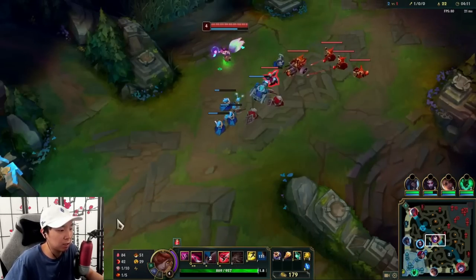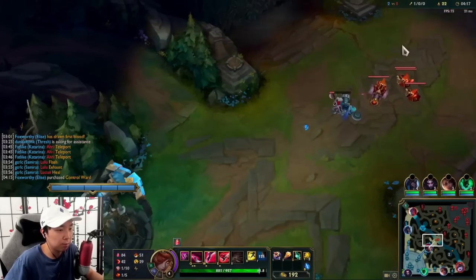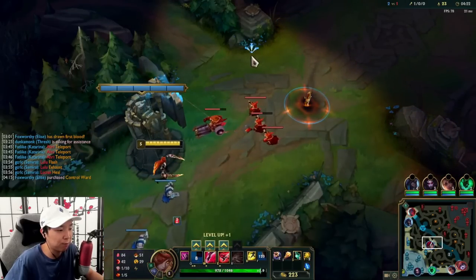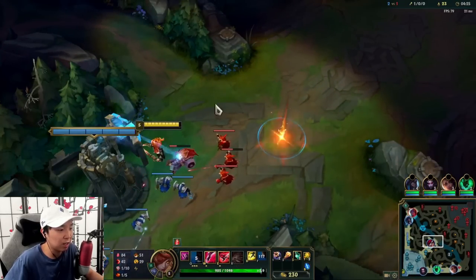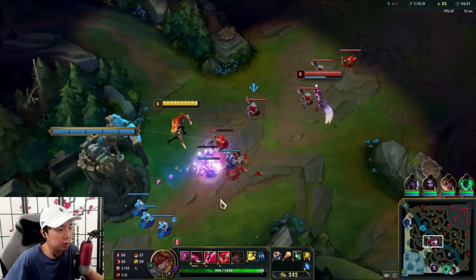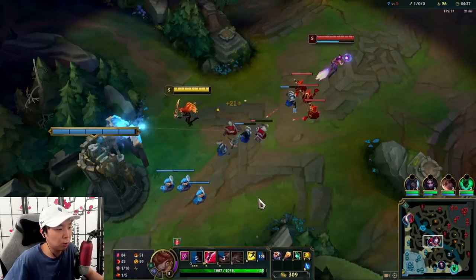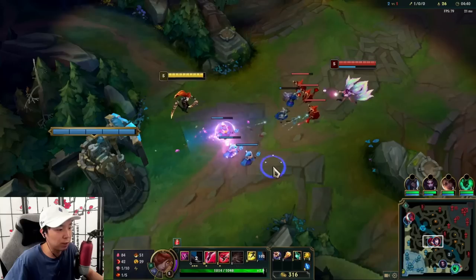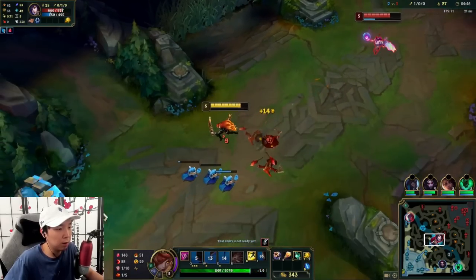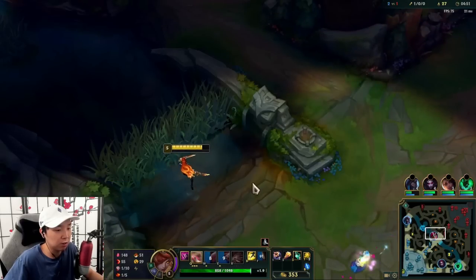We're almost level five, she is level four. Now when we set up our Q it actually has a pretty big range — we can set up pretty far from us, which applies a lot of pressure. You want to make sure you're kind of parallel to them to get consistent Electrocute procs. Just hit Electrocute, back up, and you just keep doing that — that's how you pressure.